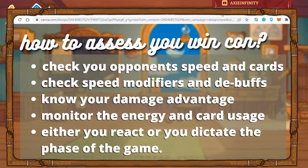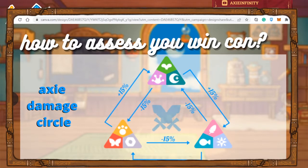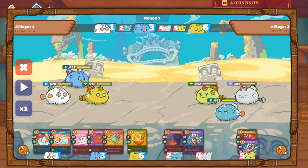It's a healthy practice to monitor the energy and card usage. In every game, it's either you react to your opponent or you dictate the pace of the game — those are the two ways the game happens. You need to learn the Axie damage circle to maximize your possible win rate.